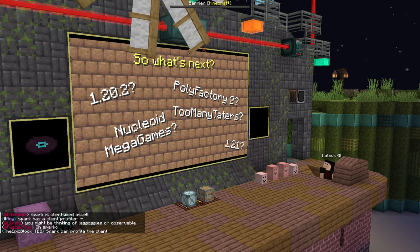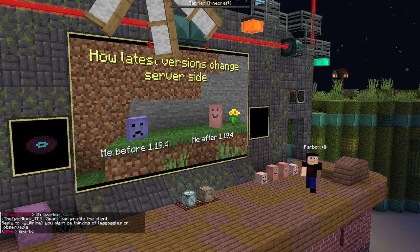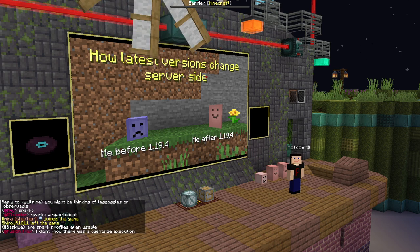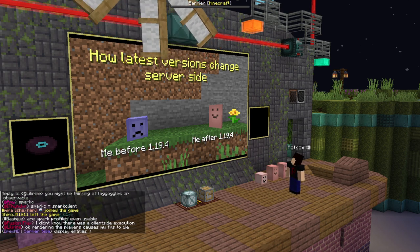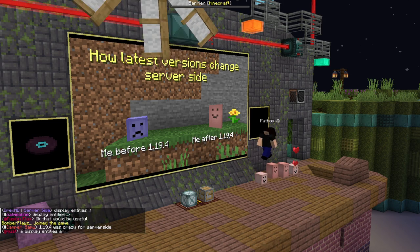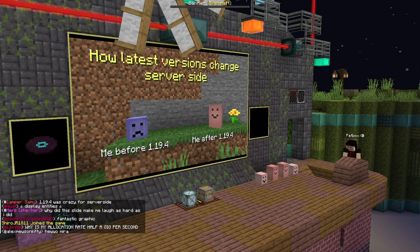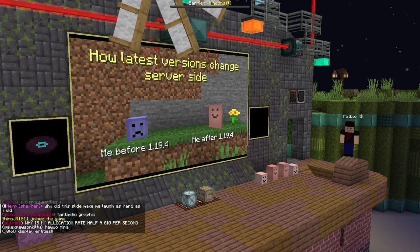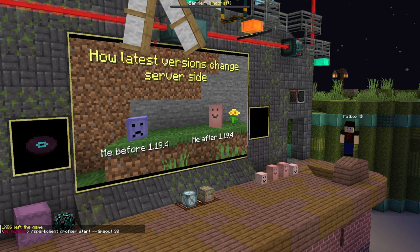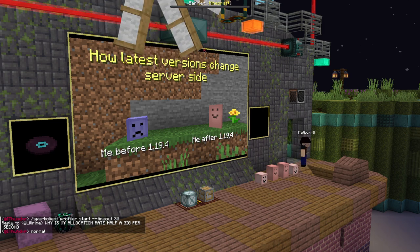How has Minecraft changed server-side? It has changed quite a lot. Polyfactory works and looks so well just because Mojang added display entities in 1.19.4, which makes a lot of difference. Here is a stutter without display entities and here is with one, and it animates if I click. The next version added more, like the trim system which can be used by server-side mods and can be defined on clients.